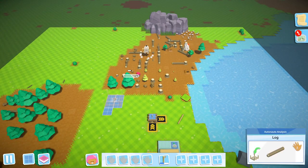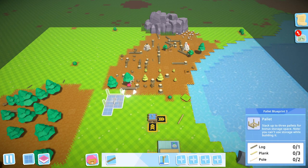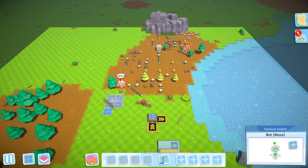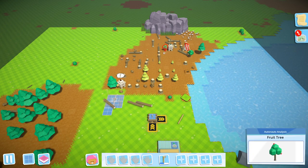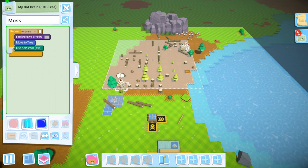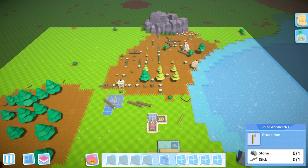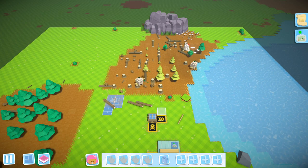Looks like our bots are running out of power. I'm guessing there would be a way to get them to automatically recharge themselves. I don't know what he's unhappy about — maybe there are no trees for him to cut down in the area. His axe broke! Ideally there would be a bot going around making these tools, and then there would be a bot handing out tools to them as needed.